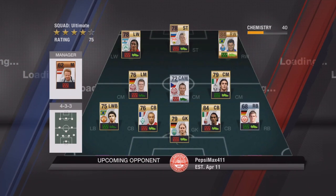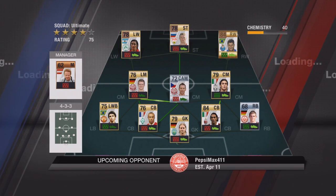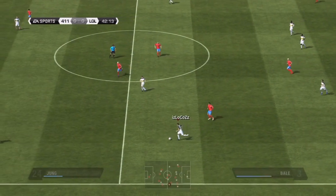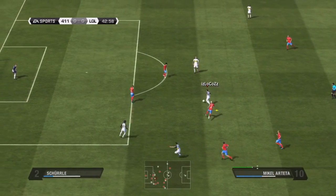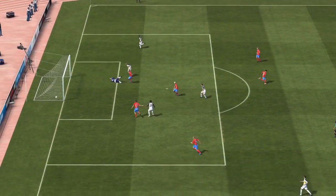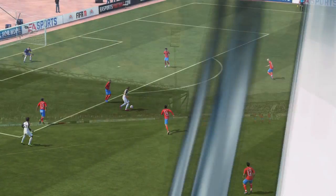I sold my rare bronze striker and then went into a game against this guy. I was absolutely dominating but really had problems scoring, which was kind of annoying. Just before halftime I get a nice play through and a nice shot by Arteta which hits the post, but Bentner takes the return and puts it in the back of the net. I finally scored, and here I'm just showing you some halftime stats.